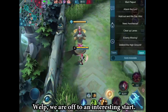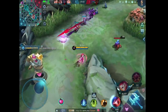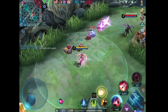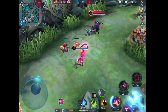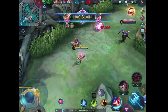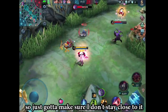Well, we are off to an interesting start. I'm not sure, but Moskov seems to be underestimating Hanabi's damage. He is trying to ping me to the wall, so I just gotta make sure I don't stay close to it.